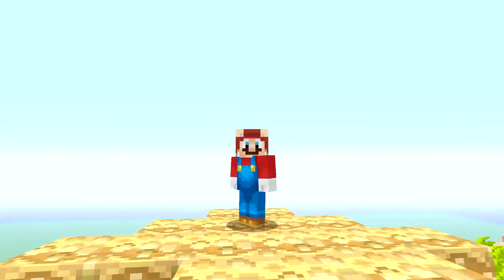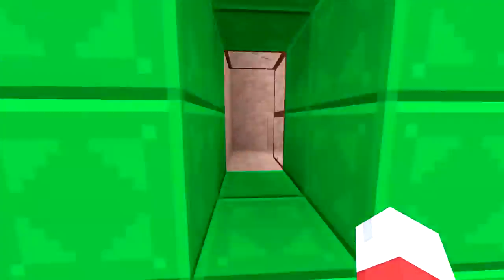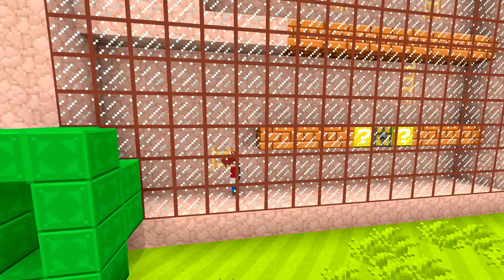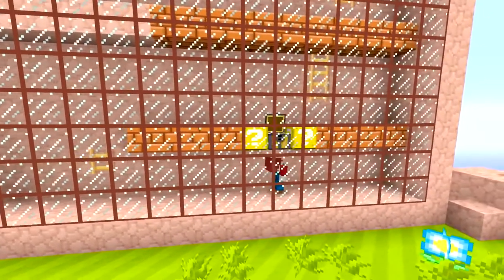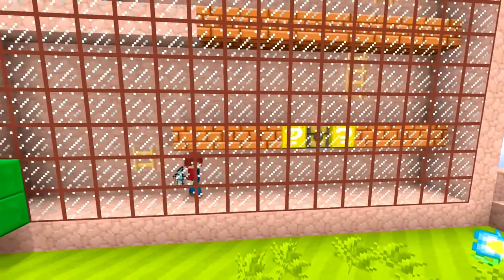All right, should we do it? I think it's time to do it. Let's do this thing. I'm going to go inside the pipe. Whoa, Cappy, look at us — we're inside the 2D. It's like 2D Minecraft. Okay, ready? We have to go get the stuff. What's over here? Oh, it's a pickaxe! So we can break through the things.